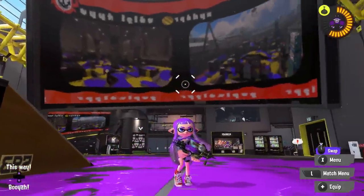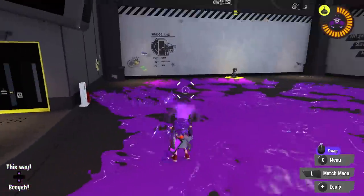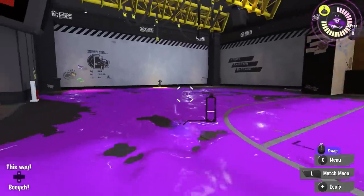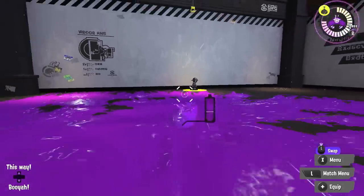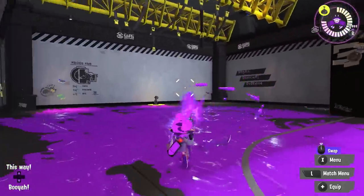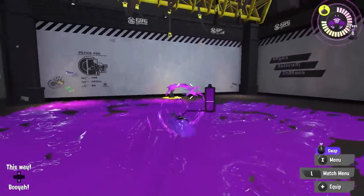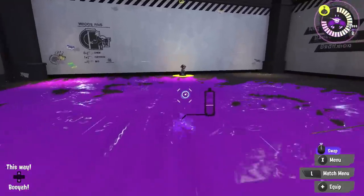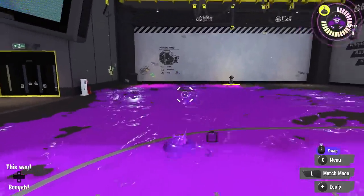We haven't shown off the squid surge and squid roll yet, which are fun new additions to Splatoon 3. The squid roll — typically if you're going in one direction, you have to slow down and stop your momentum to change direction. But with this new mechanic, you can turn on a dime and go in the opposite direction. Imagine somebody throws a bomb in front of you — you can change direction really quickly, and it gives you a few frames of protection while you're doing that move.